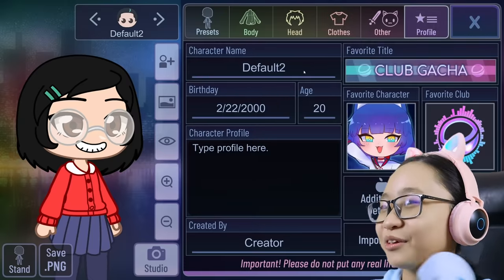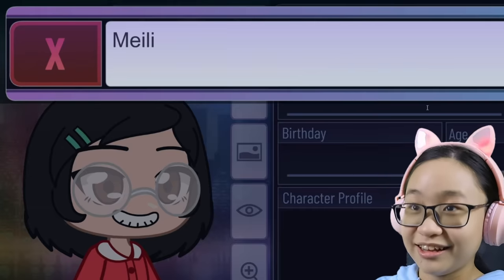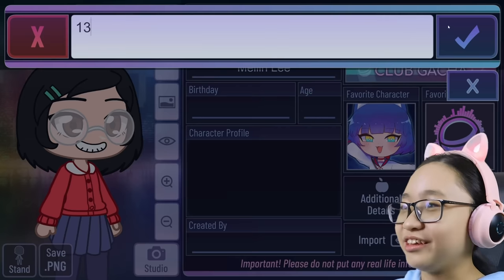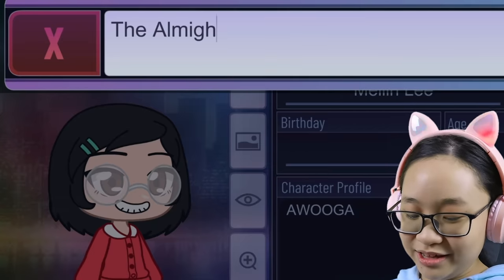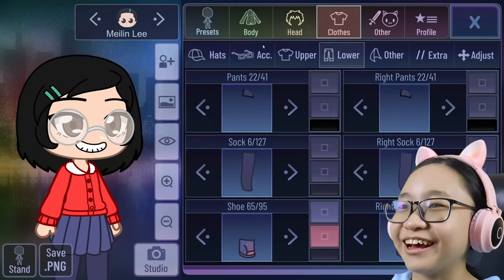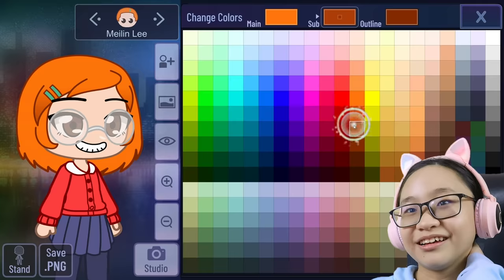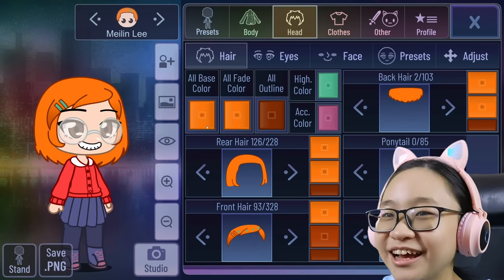And that's Mei Lin Lee. Why is her name still default boy? Let's change it to Mei Lin Lee. Her birthday I don't know. Her age is 13. Character profile — Wooga. There we go. Created by me. Perfect. Should I make her hair red? Yeah, let's try that. There we go. Let's make it a bit lighter. Perfect. Her hair is now red or orange. Yeah, that's how she looks in Turning Red. Nah, I'm just gonna keep the red hair.